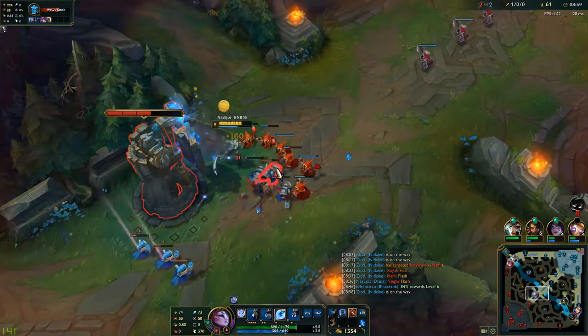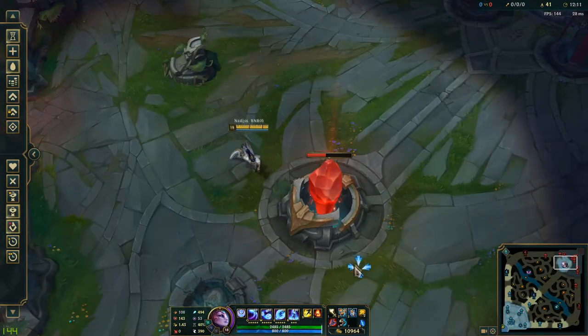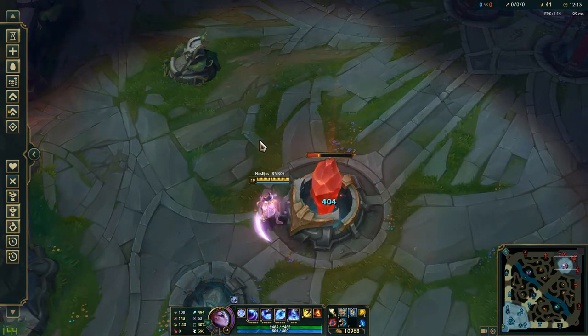Quick bonus tip at the end: make sure you stand close enough to the inhibitor, as when you just right-click it, your passive will deal no damage since it doesn't actually hit the inhibitor.